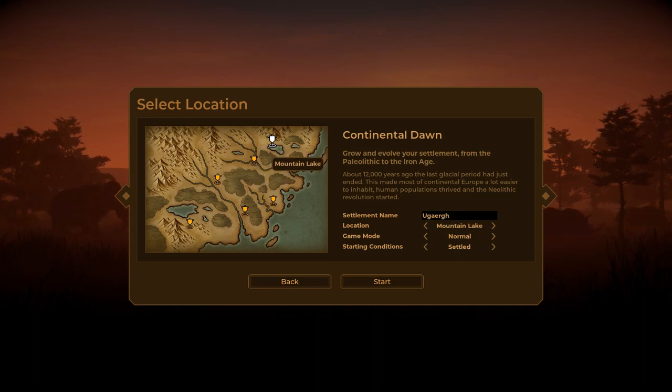We have a Mountain Lake which looks interesting — it'll restrict some of our building space and possibly harsher winters. We have River Fork, Merging Streams, Forest River, Twisty River. I don't remember which one I started on last time, but Mountain Lake or Lake Valley looks pretty cool. We have mountains here and mountains there — I don't know exactly how that affects us, but I think we're going to go for Mountain Lake.